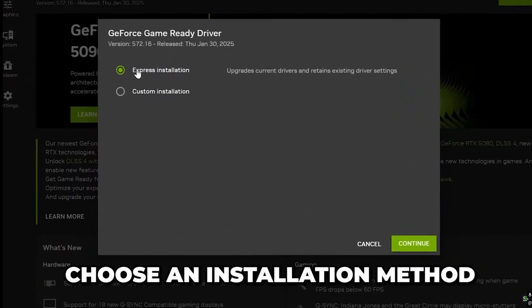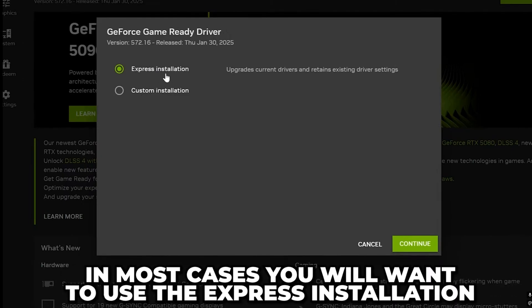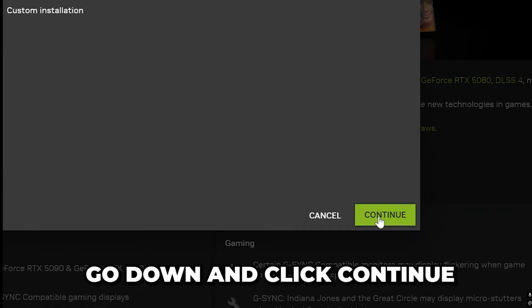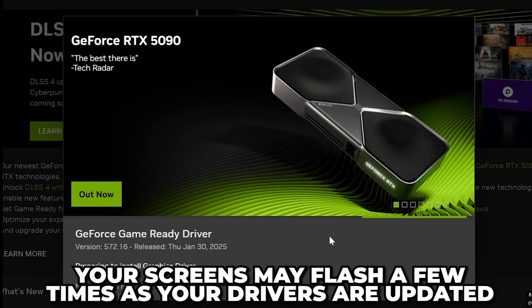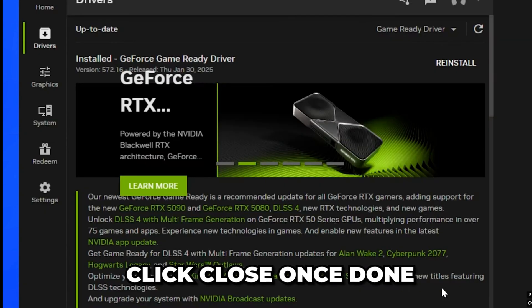Choose the installation method — in most cases you will want to use Express Installation. Then scroll down and click the Continue button, and wait for the driver to install. This process may take a few minutes and your screen may flash a few times. Restart your computer after installation is complete.